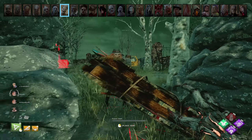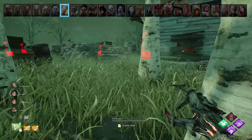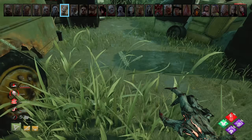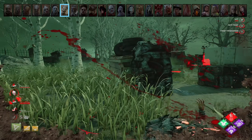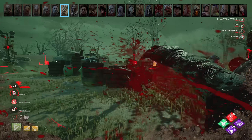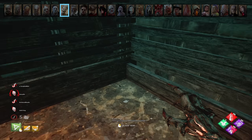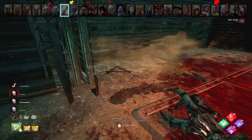Hag. Keeping your web of traps up is a higher priority than chasing survivors — I spend only 10-20% of my Hag matches legitimately chasing survivors. Put your traps in high traffic areas but spread them out: one trap in the center of loops, on the top and bottom of stairs, or in front of objectives like your hex totems, generators, or survivors on hook. Placing multiple traps near each other is generally a waste because the survivor will trigger them all anyway. If you're hooking a survivor in the basement, put them on the left hook, then place a trap in the corner of the stairs — this makes it much more difficult for people with flashlights to get rid of your trap.